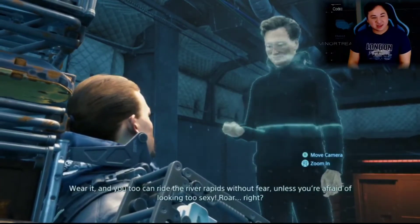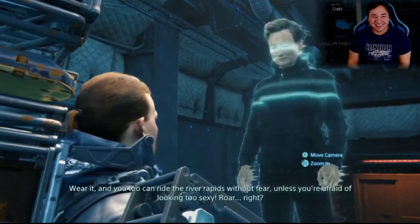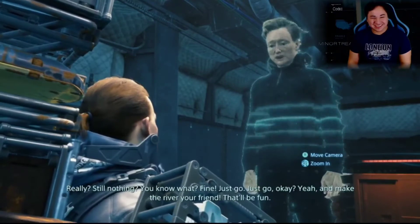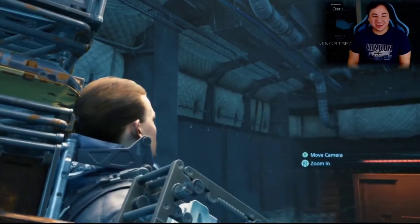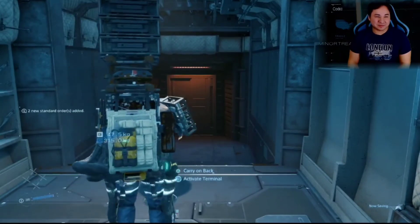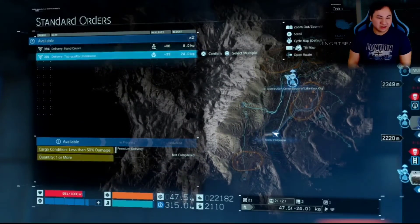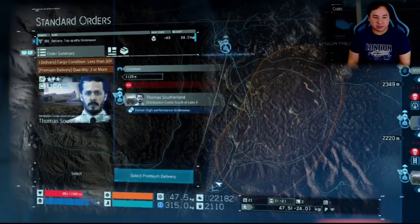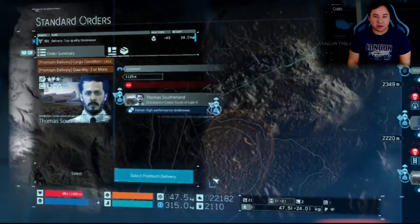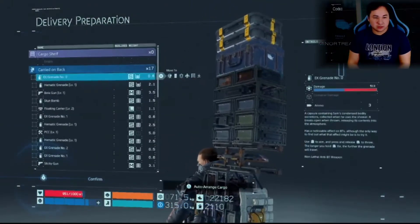She gave me an otter hat — it was threaded by hand by her cosplay partner, triple-stitched with silk. Wear it and we can ride the river rapids without fear. That was hilarious. One package goes to the artist, one goes back to the distribution center. I may as well take it to the distro center. After picking this up I've got to go way back to Lake Knot City — but I'm up for the challenge. It's a lot to carry, but I think I can manage.